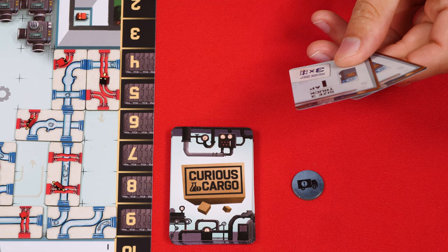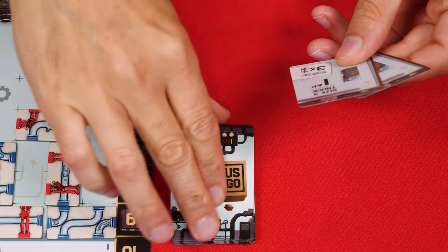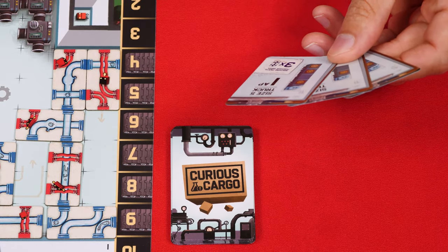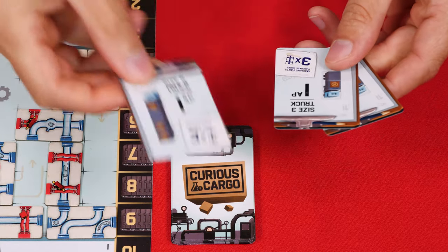A player can also spend a single trucking token — returning it to the supply — to draw one truck card and then spend up to two action points to play any truck cards they're holding, but they must spend at least one. Once both players have taken their turn in the trucking phase, you perform end-of-phase cleanup: check if the game is over, place any held conveyor tiles into your storage, and discard any construction or trucking tokens above three back down to three.